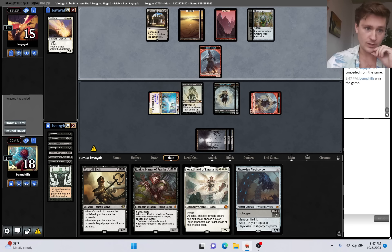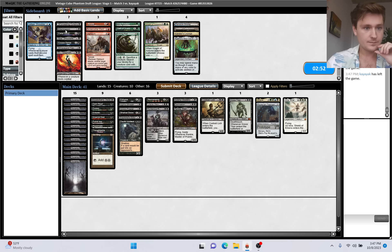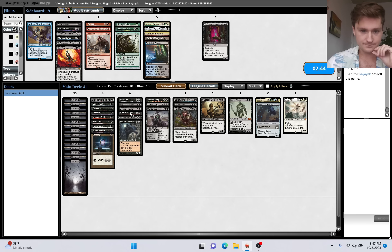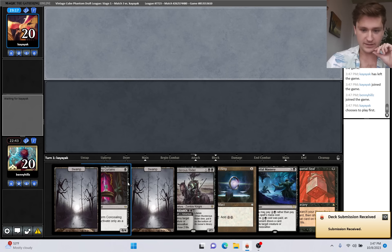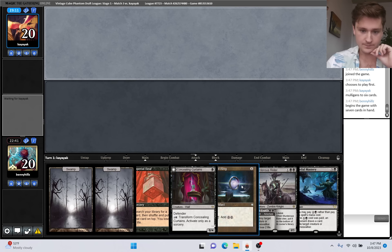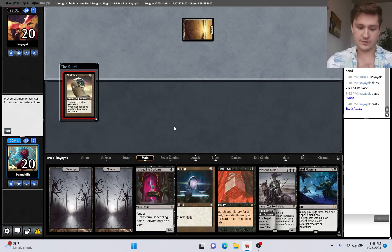Like a Mardu Aggro or something. Let's bring in Damnation. I don't hate Concealing Curtains just as a big booty blocker. What do we not want? I think Rankle is a little expensive. Maybe Night's Whisper on the draw is worse than Concealing Curtains. Yeah, I like this plan. We end up bringing in Concealing Curtains every match - maybe we should have just played that in the main deck. Definitely a good hand. Sol Ring is not amazing here, but it's fine. Imperial Seal doesn't help us yet, but we can flip our Concealing Curtains on turn two.